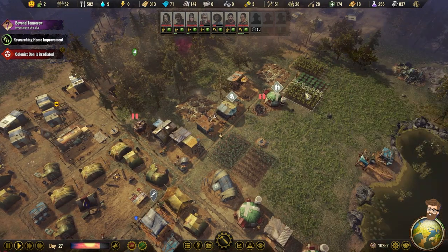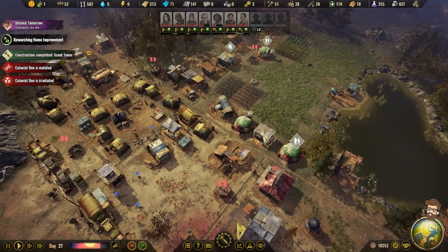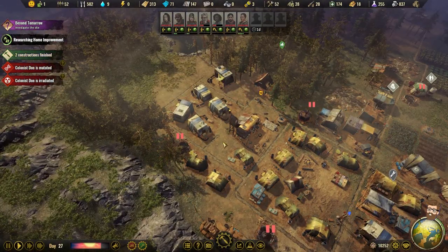What are we doing on this? 71, 81, 60, 75. Dawn is mutated. Dawn, can you hurry up and get there please? Scout tower is done, and it looks like another shanty is done. Awesome.